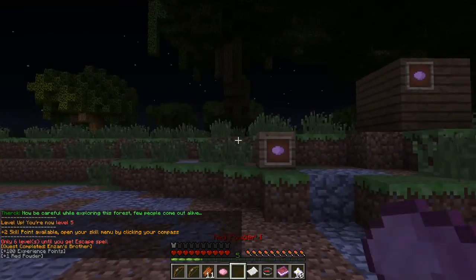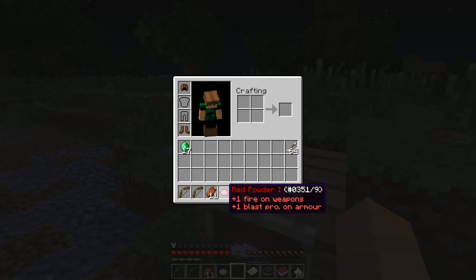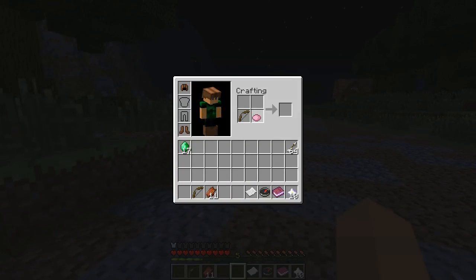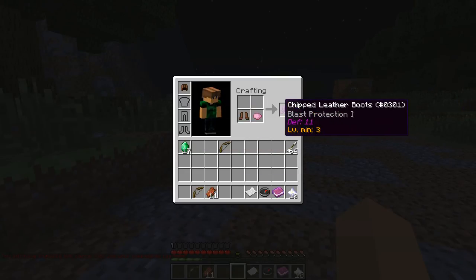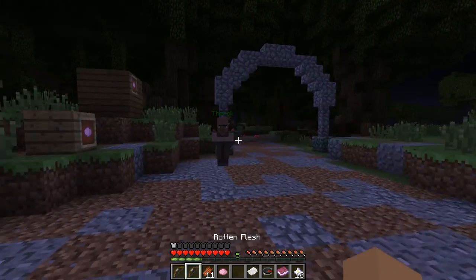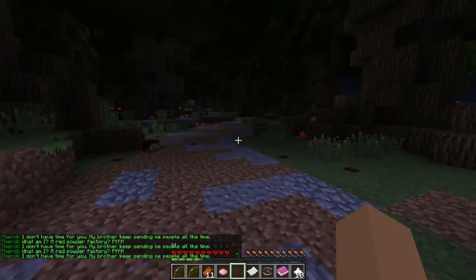Now he gave me red powder — here's a new topic. Red powder puts fire on weapons and blast protection on armor. What you can do: take your bow, put the red powder in the crafting table, and now it has fire aspect. Or you can take your boots, put them in the crafting table, and now they have blast protection. Simple as that. You only get one of these when you talk to him — he's not a red powder factory.